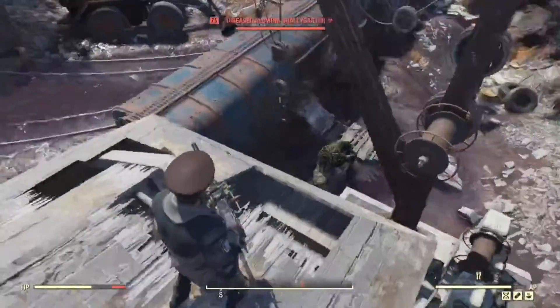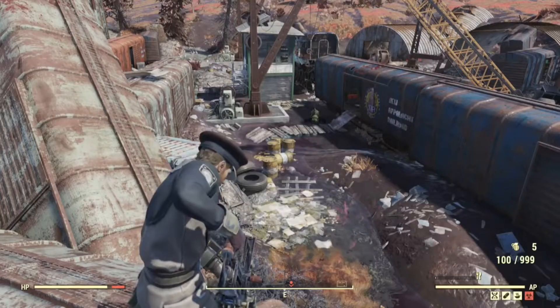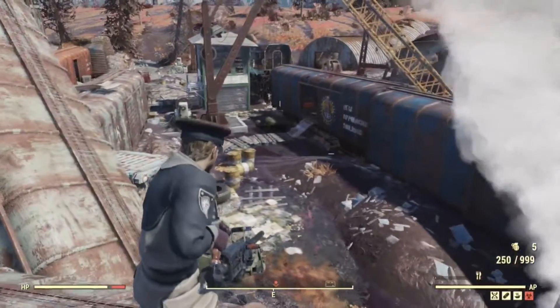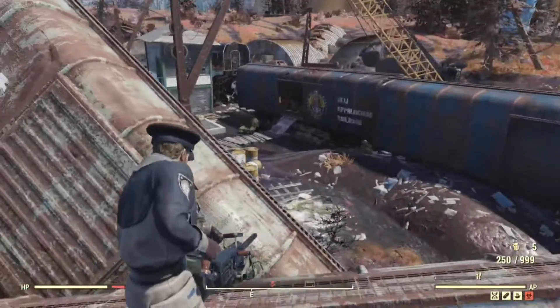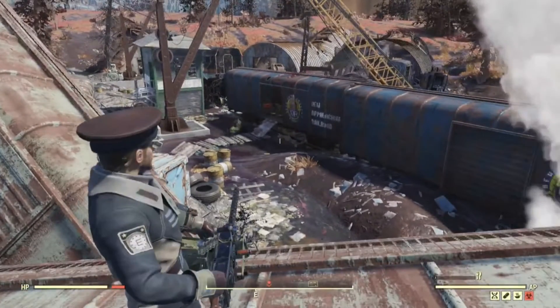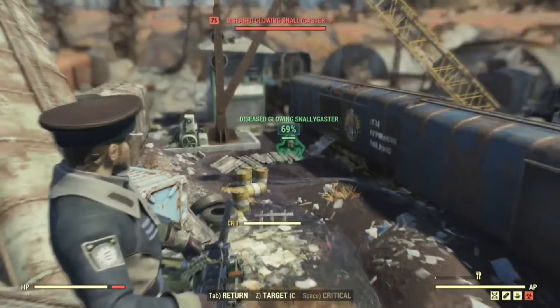Hey, what's up guys, it's Nate, and today in this video I'm going to be showing you how to use VATS in Fallout 76. In order to use VATS you're going to press Q on PC to open up the VATS menu, or L1 on PlayStation and LB on Xbox — that's the top left bumper on your controller — and that will open up your VATS menu.